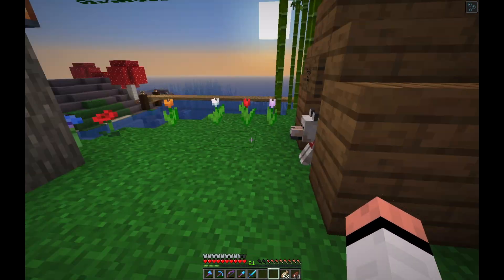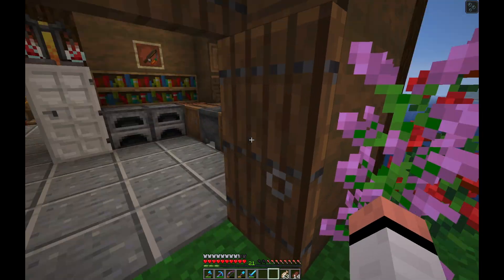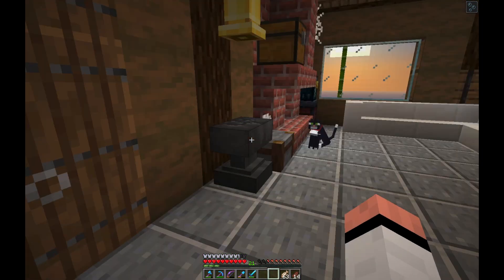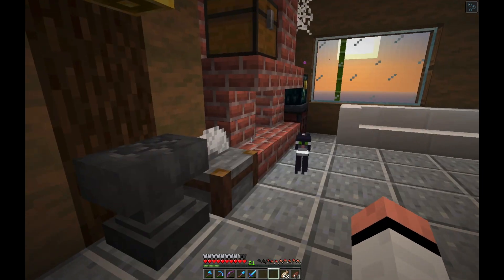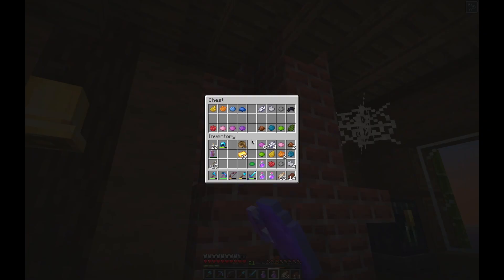We've got all 16 flowers - there they all are. We haven't got the wither rose but that makes sense. Potions of regen are done. My inventory is full of dyes and stuff - there are all 16 of those there as well, so that's done.